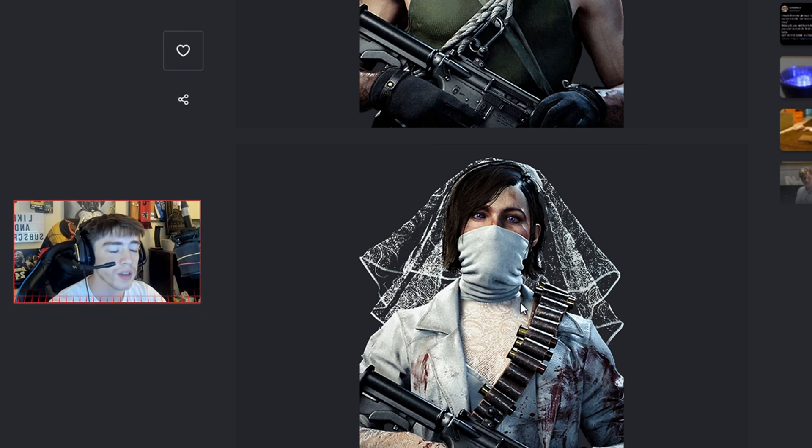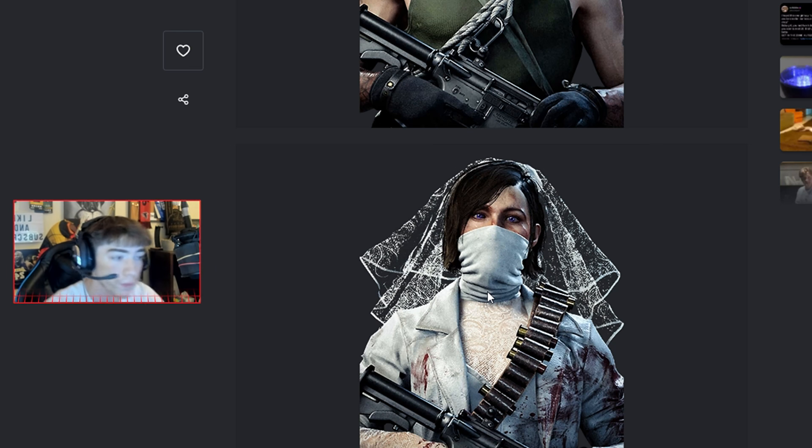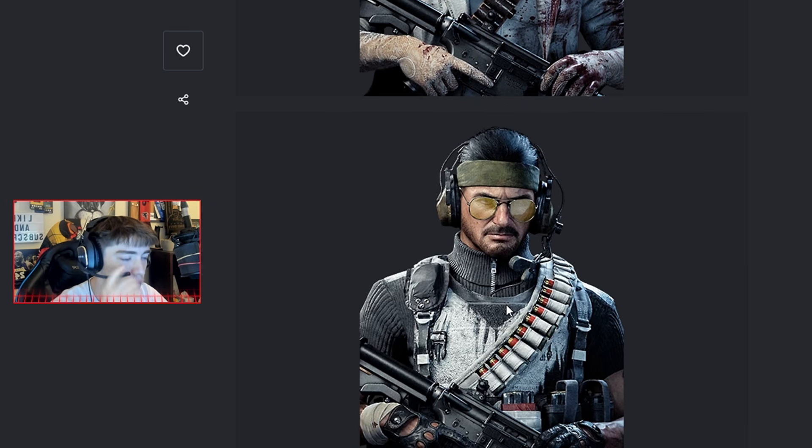The only skin we have right now for Samantha has a huge meaning to the zombie storyline — she has all this different gear from the past zombies characters from her being in the dark ether. It's pretty crazy to see her in this outfit. Maybe we'll get some storyline info in the brand new outbreak Easter egg or in the next zombies map, maybe she'll be wearing these clothes.